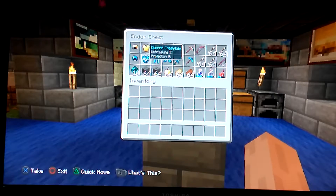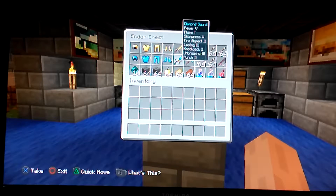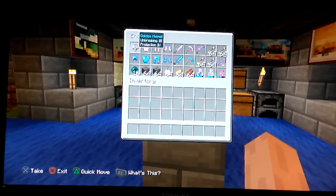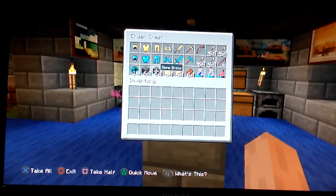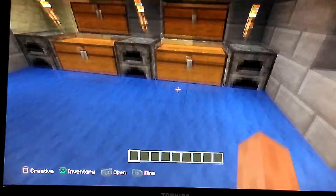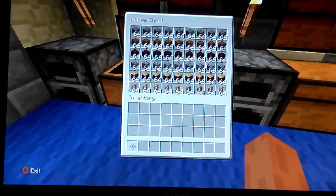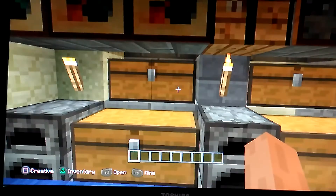I've filled the chests up and I've got quite a few enchantments on them. I've got Ender Pearls just in case I've got to leave. All the other chests are full of stuff as well.